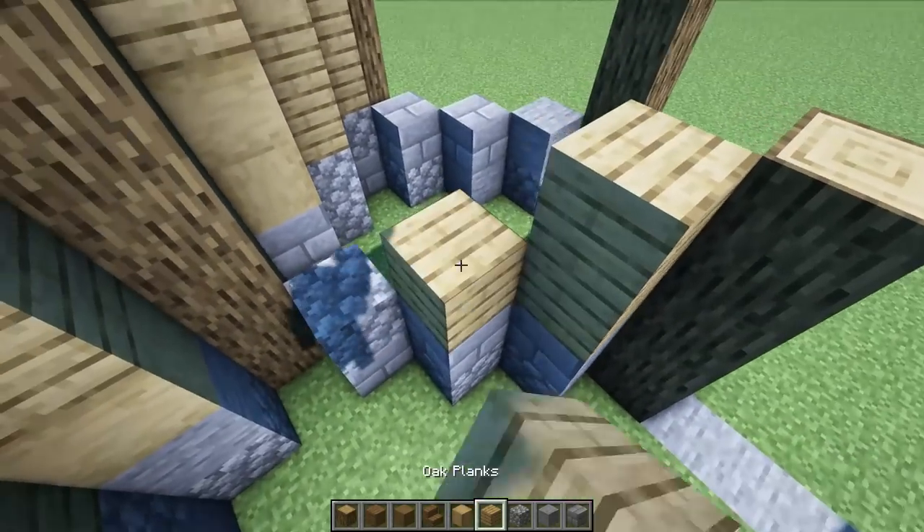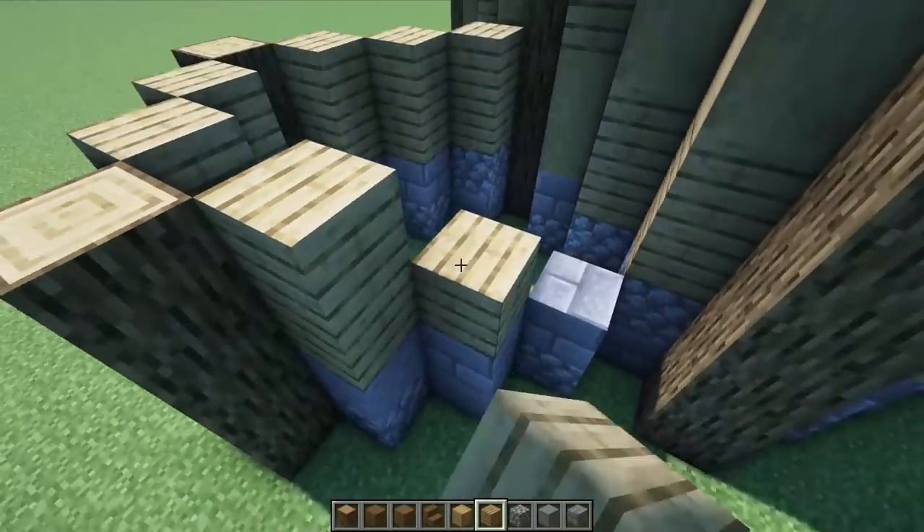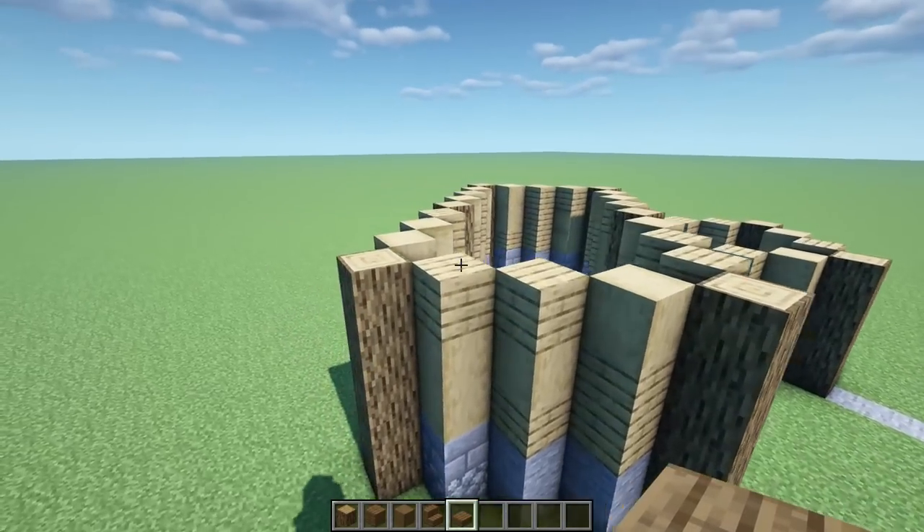For this smaller section, take it up by two on all sides, and up by two here and here as well. Give it a little bit of texture along the way. Now let's work on the roof pattern.